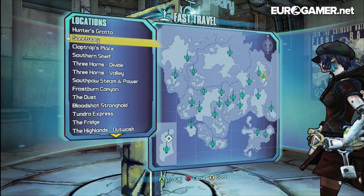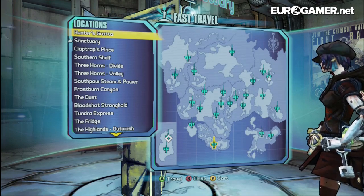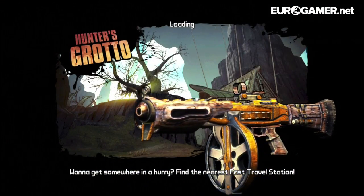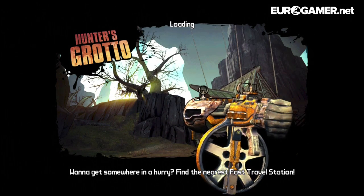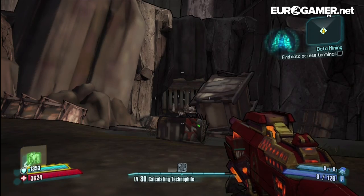The way to access it is through a fast travel station — you're looking for Hunter's Grotto. So let's travel there now. This is the first time I've ever played it, so I'll be quiet for the cutscenes. If you're wanting to pick this up on PC and PS3, it's going to cost you £8. On Xbox 360 it's going to cost you 800 Microsoft Points.